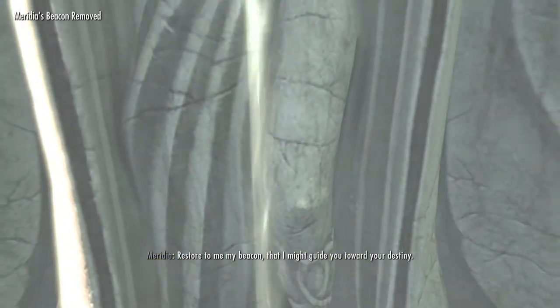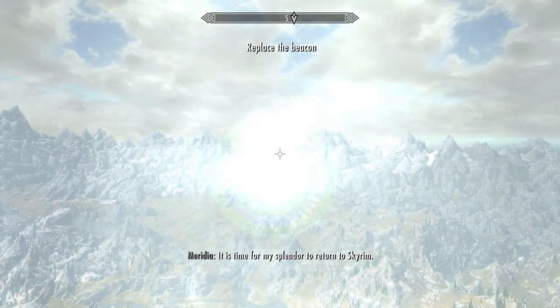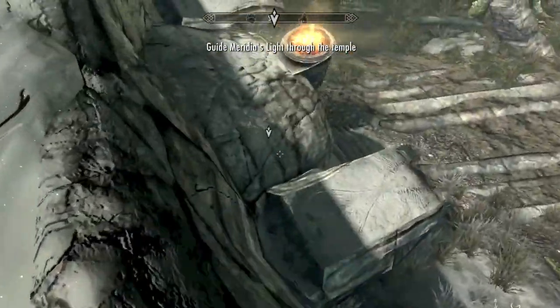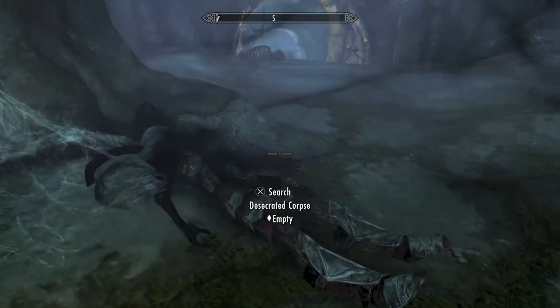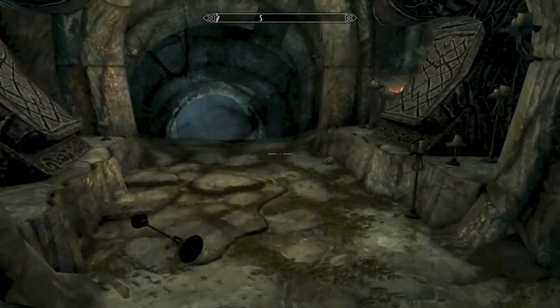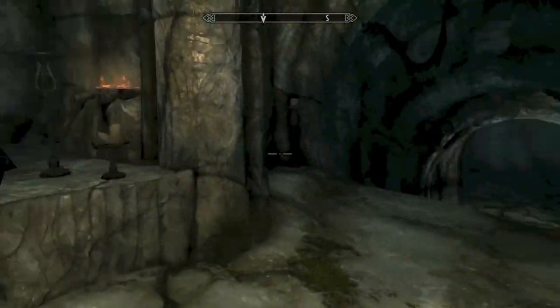We're going to place Merida's beacon. She's going to suck you up into the sky, give you a great view of Skyrim, and then tell you how her temple below is being plagued by the darkness — a necromancer that you will have to take out. You are going to be guiding Merida's light through her temple, opening up doors as you go. Make sure to loot every body on this quest, because each body is going to have a ton of gold. You can get between 3,000 and 5,000 gold going through this dungeon.